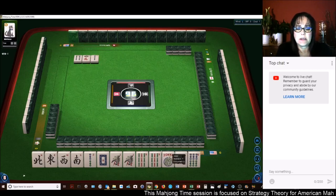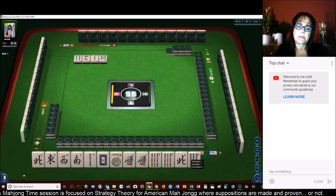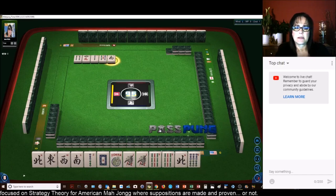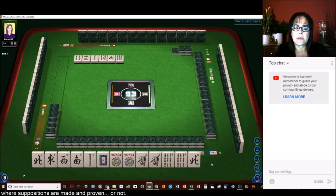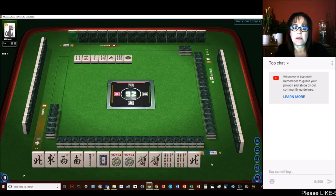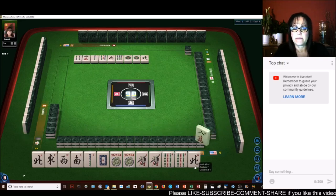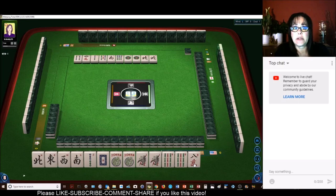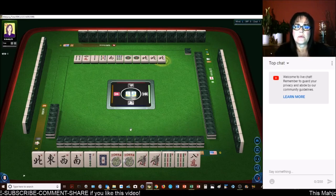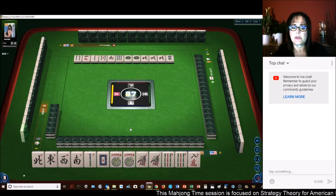We're 2 away from the concealed news hand under the year category — that's concealed. We need a white dragon and a 2-bam. We got a joker! Okay, we're 1 away from the news concealed hand. We need a 2-bam really — there's 1 out. But a 2-bam, white dragon, or 1-bam will do just fine. We'll get rid of the north. Those really went down, so I don't think that second hand was going to happen. I was hoping for it, but this was a good fallback.